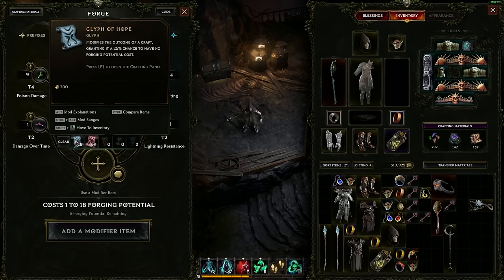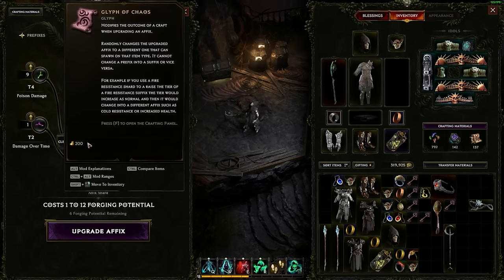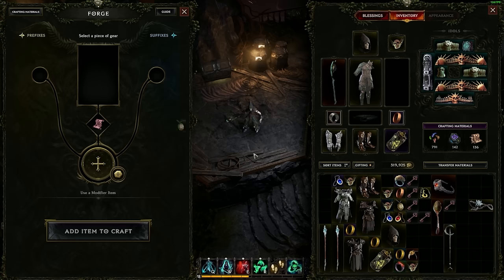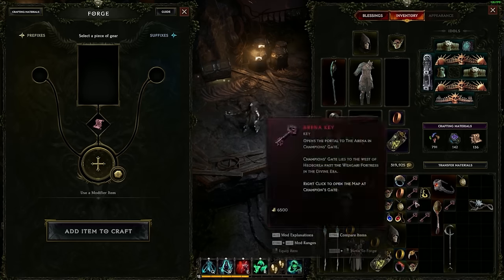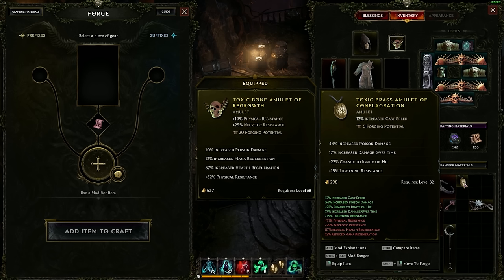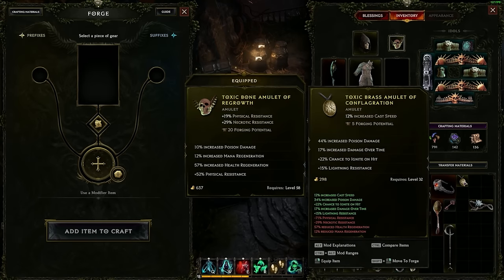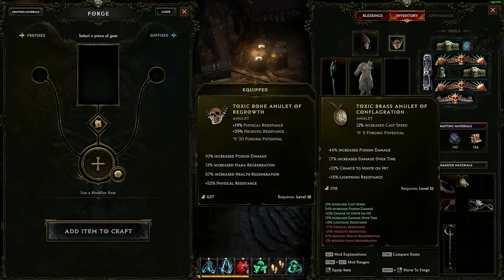I could round out the lightning resistances. I don't really care about dodge rating on this particular build, so I could get a chance to ignite. Now I've got more poison damage, damage over time, and lightning resistance — that's now a great amulet, and I made it from a not-great amulet. When you are leveling up and crafting, you want to identify things you want on your build — if you're a fire build, look for fire stuff — and re-roll the things that aren't as important. Trying to hit the most important affix is just going to cost you tons of currency and usually isn't worth it. Use crafting to fill out what you want or re-roll the last affixes on an item that is otherwise pretty good.